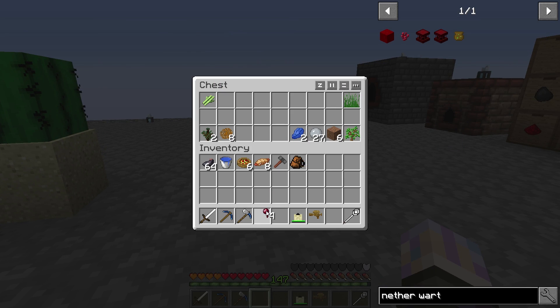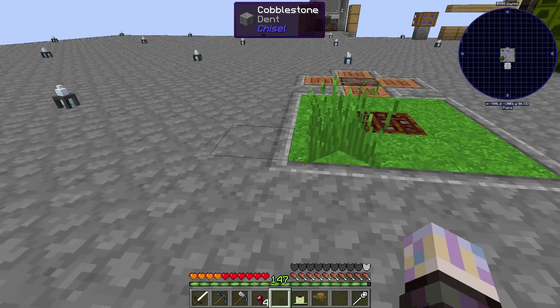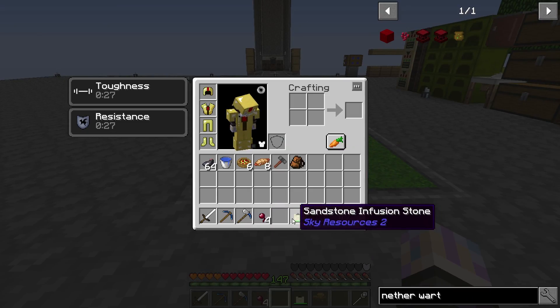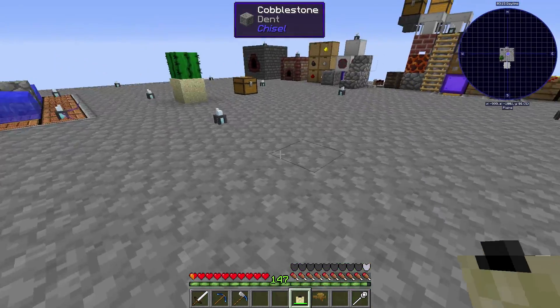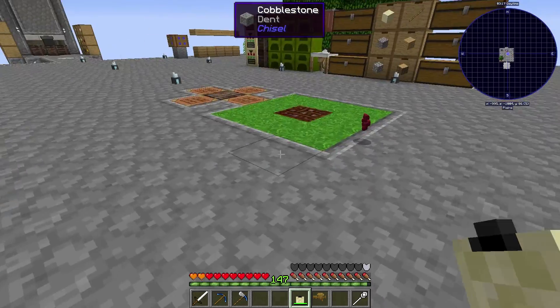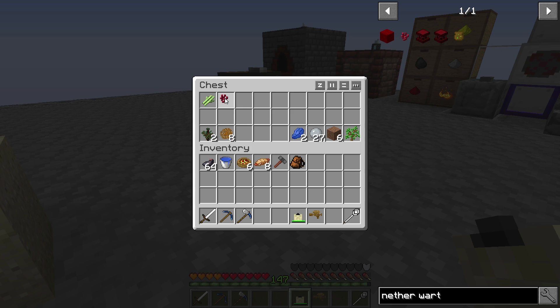So we got our sugarcane. The next one I think was for nether wart. I just use shears on grass for this one - throw that in the offhand, this in main hand, right click on that. There we go, got nether wart. So really basic. That's why I just kind of wanted to push through this really quickly - kind of get these certain important ones done.